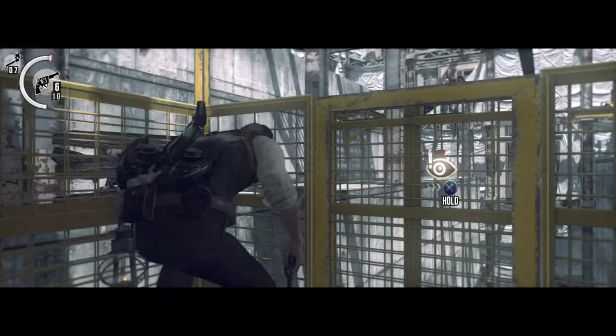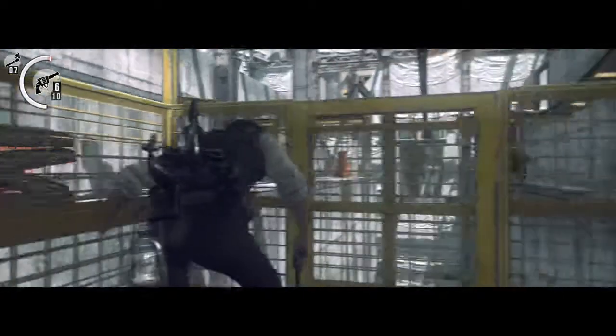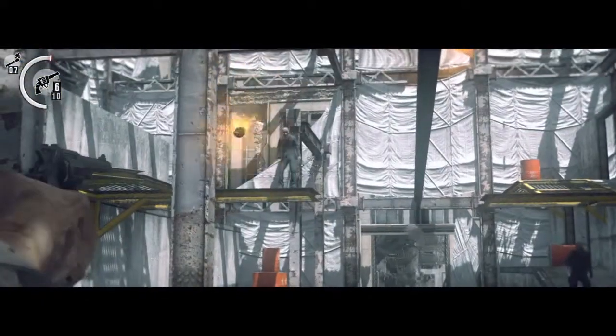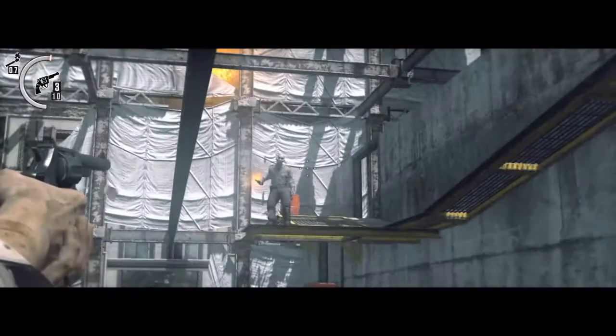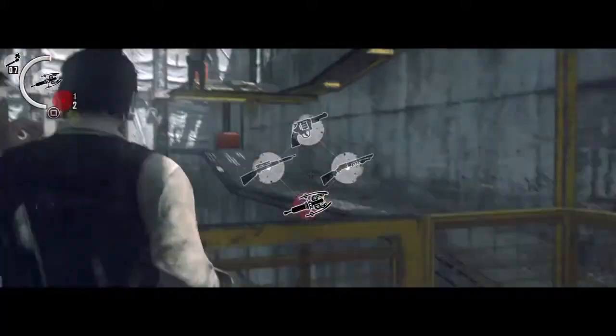Now there's an enemy with the Molotov up there. I'm waiting for this left guy to throw his axe — he threw his axe. So now I'm going to shoot the Molotov guy, one shot in the chest. Move right, shoot this guy with the axe in the chest, shoot this gun guy in the chest, and shoot this Molotov guy in the chest. You just need to shoot them in the chest.